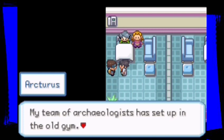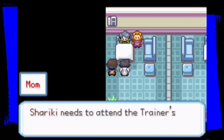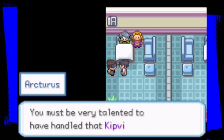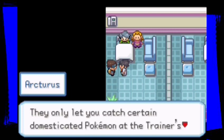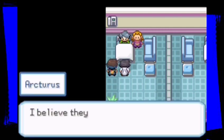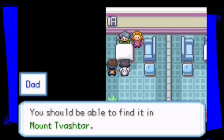His team of archaeologists has set up in the old gym — he'd like us to come there for an interview and show where we found the artifact. But first Shariki needs to attend trainer school to get his trainer's license. Professor Arcturus mentions his son started at the trainer school recently and will probably be a rival. He's impressed by how Shariki handled Keepvine with no prior instruction — it's quite a rare Pokemon. He also mentions Mount Vastar as a location where the Namelt can be found.